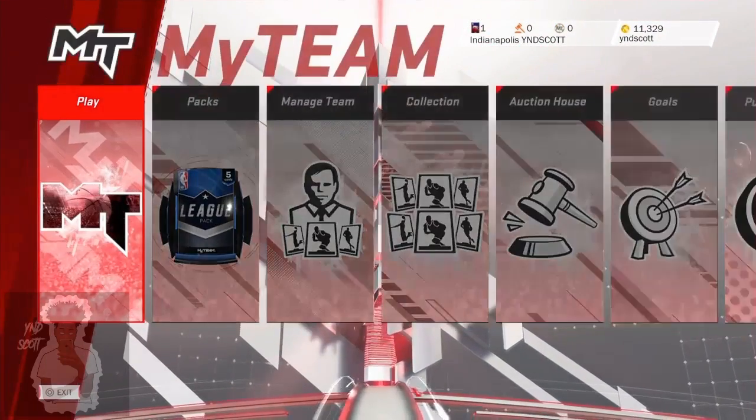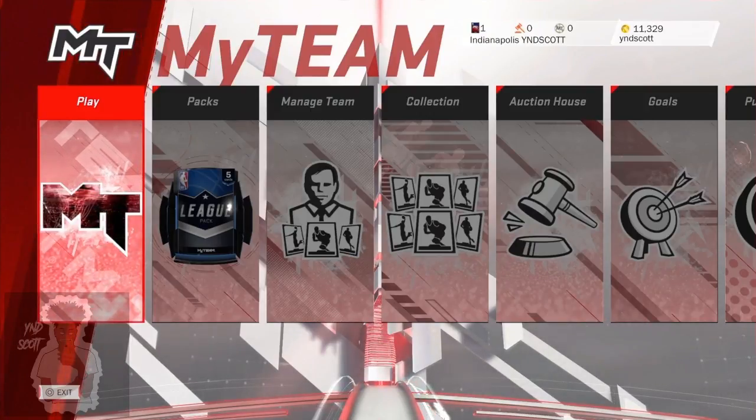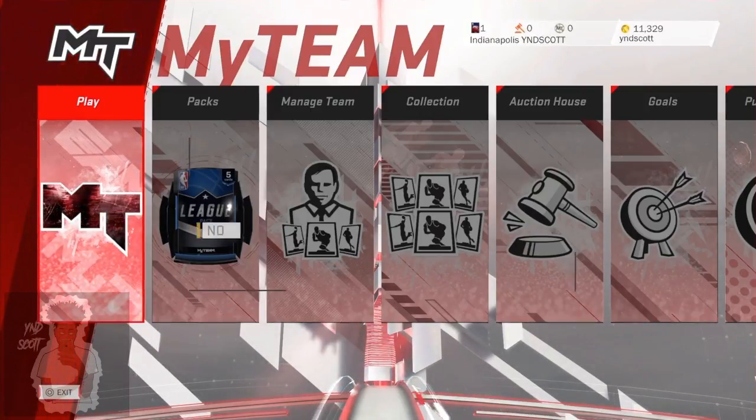I'm going to go to my team just to show you guys how much VC I have right now. You can see I have 11,329 VC — keep that number in mind, 11,329 VC. So I'm going to exit out of this.